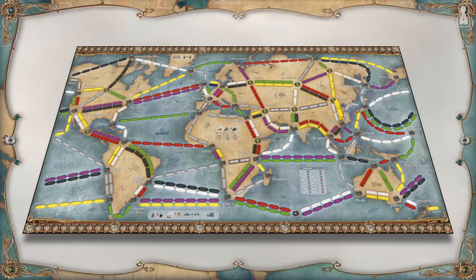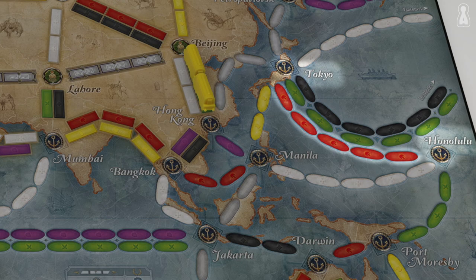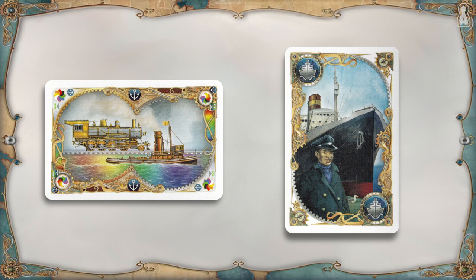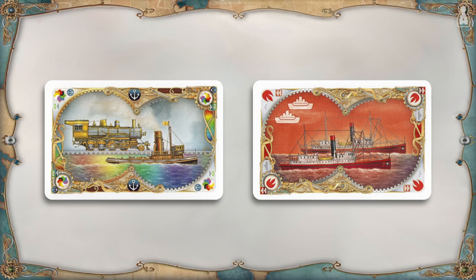Claiming a sea route works exactly the same way. The player needs to discard ship travel cards of the correct colour. For instance, a player would need to discard 5 red ship cards to claim the route connecting Tokyo to Honolulu — which is technically impossible since there are only 4 ship cards of each colour in the deck. The player would then need to use double ship cards or wild cards. Wild cards are only found in the train deck but can replace a train or ship travel card of any colour. Double ship cards are only found in the ship deck and each count for 2 spaces when played.